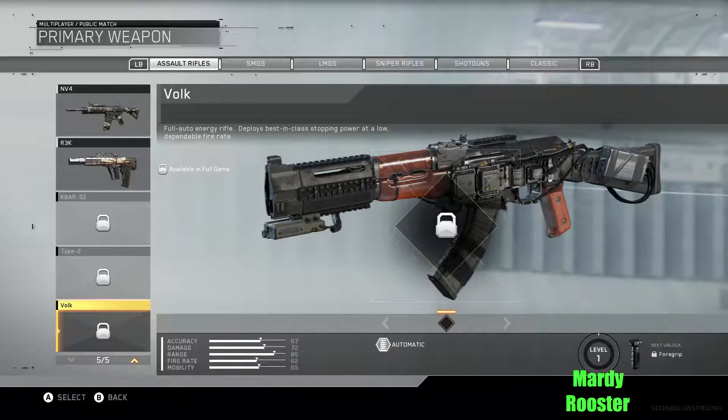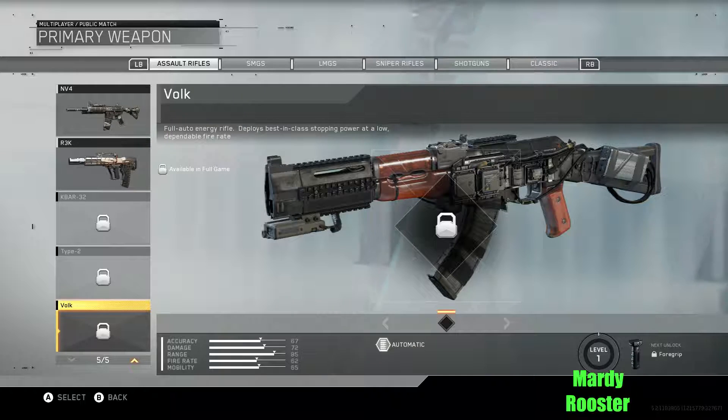Then you've got the Valk, which looks like an AK-47. Full auto energy rifle — deploys best-in-class stopping power at a low, dependable fire rate.